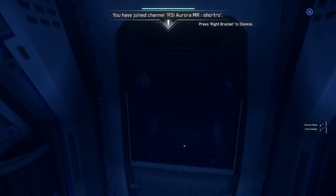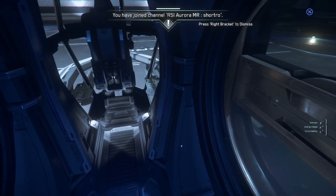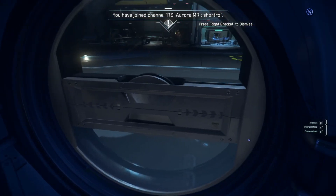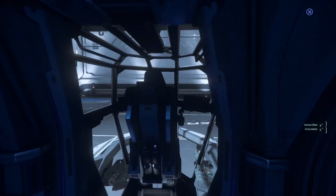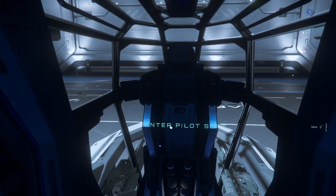The ship does have a bed, so you could lay down, log out in space. To get in and out just hold F and click on the door. To get in the seat, hold F and select enter pilot seat.